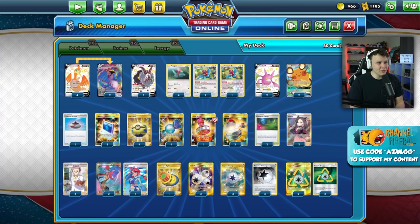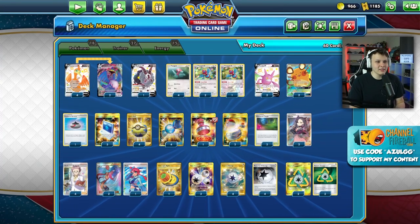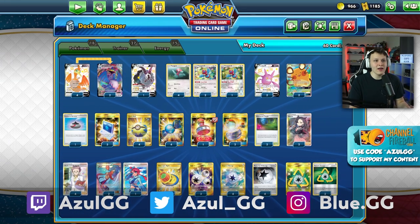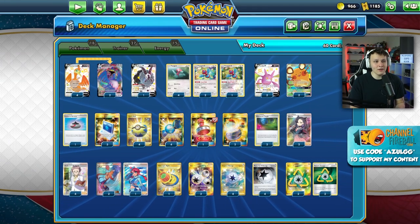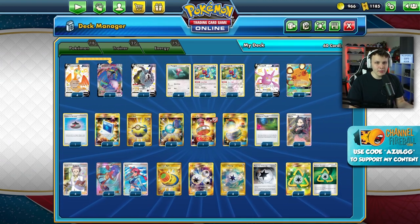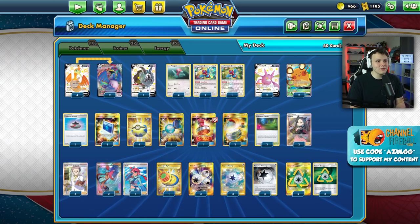What is going on - coming at you with some Cramorant VMAX action. This list was specifically piloted by Robin Schultz to a 5-0 finish in the first phase of the PC3 qualifiers to get to phase two. I know I came at you recently with a Cramorant VMAX video but this list was really cool and interesting.